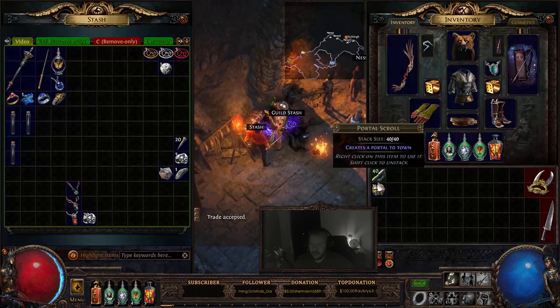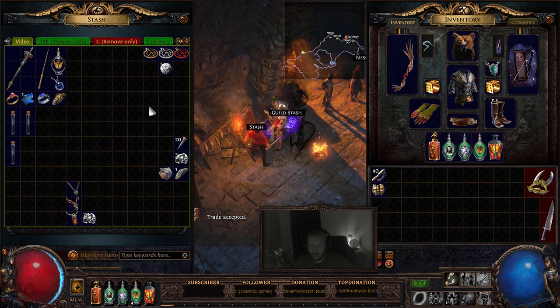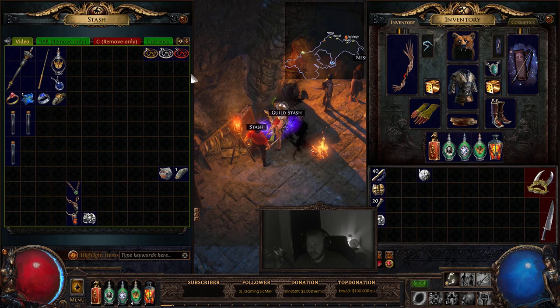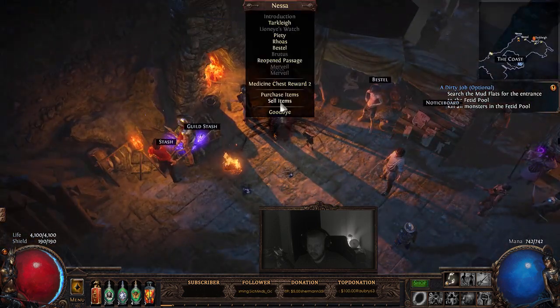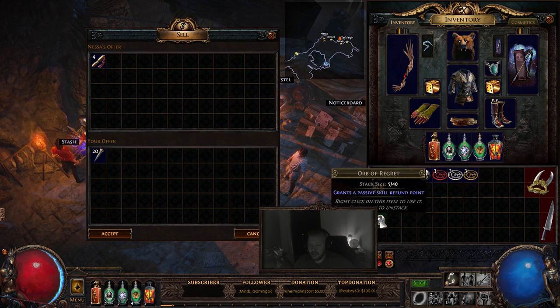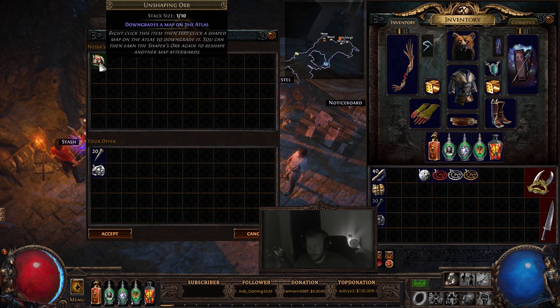The next vendor recipes I find very useful, especially for people that are in their maps or trying to find the best way to shape their map. There are a few recipes that can help those that may have made a mistake and need to change something about their atlas. First, we're going to start with the unshaping orb, and this requires 20 cartographer's chisels and five orbs of regret, and this gives you an unshaping orb.